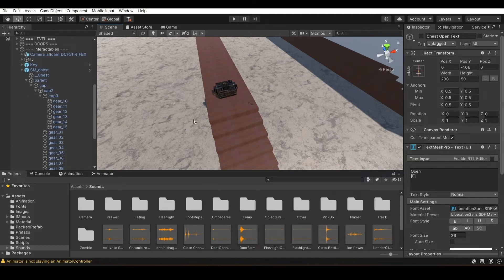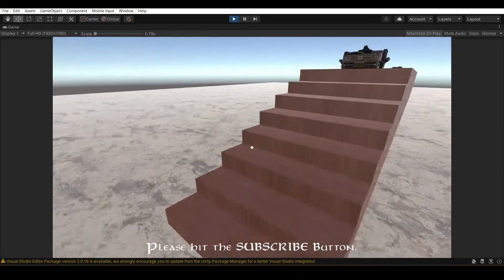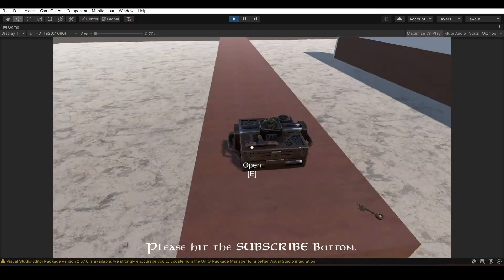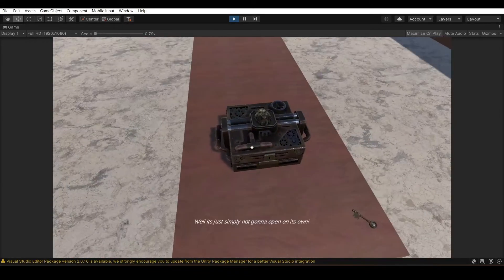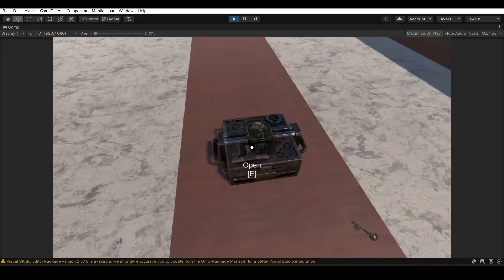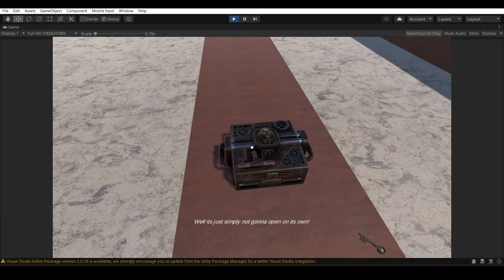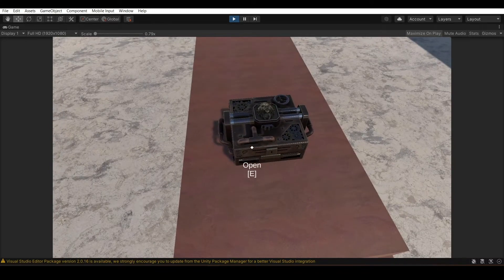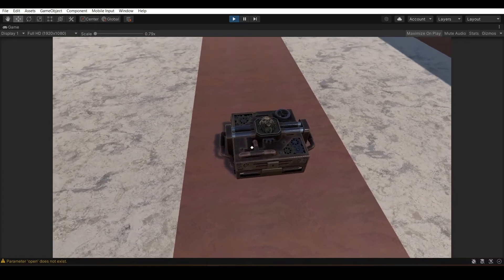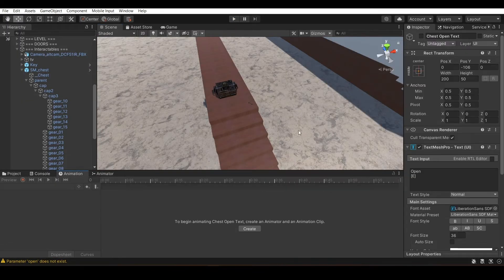Now we head on to the animation. Let me play what I have done, and then I will animate in front of you so you don't mess up. I see the chest, it says 'open'. I don't have the key right now, but it says I don't have the key. If I move away, the text disappears. If I pick up the key and press to open the chest, it plays the open sound, but it won't open right now because it doesn't have an animator yet.